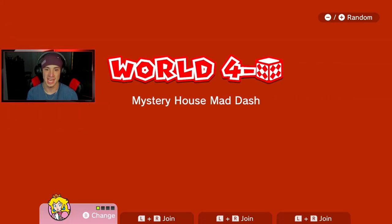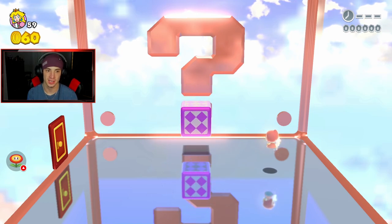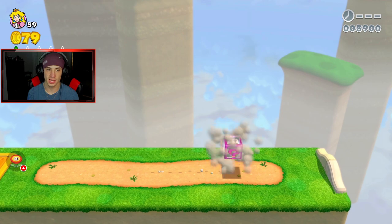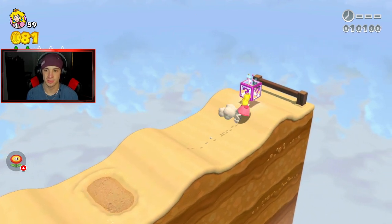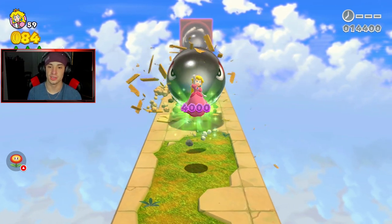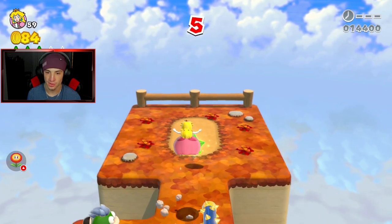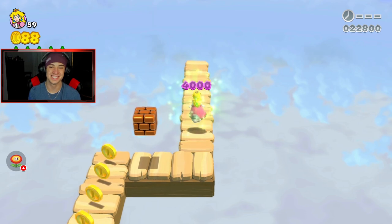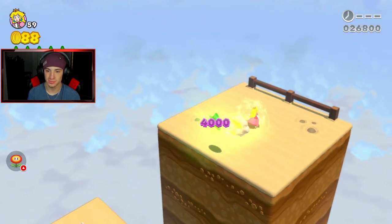Mystery House Dash — we need 10 green stars and cannot mess up or we go all the way back. It's like 10 little mini games in a row. These are all dashing/speed levels — that's why it's called Mystery House Dash. One down, nine to go. Running through these — some are super easy, just two hops, start in a straight line and run it. Can't wait till we get the harder ones in the final world.